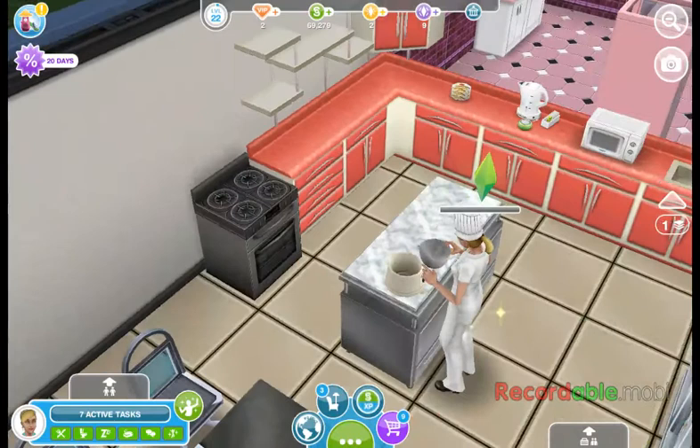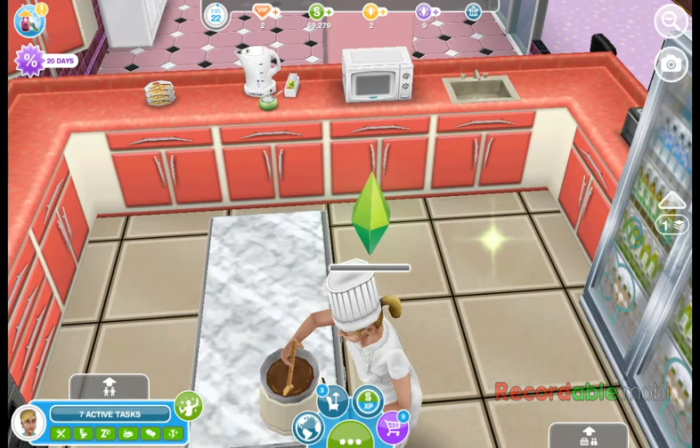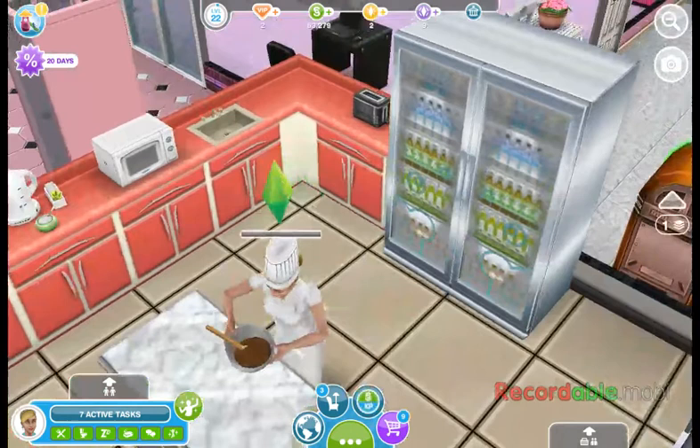I got her making chocolate. So she's making chocolate here. We have the microwave, the tea set, the sink, and a toaster oven. And back behind her is a refrigerator — it's stocked.